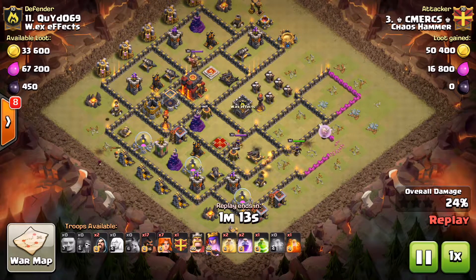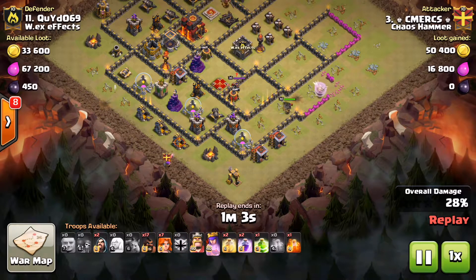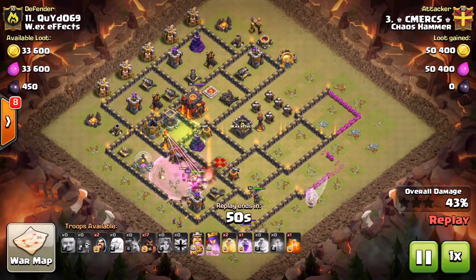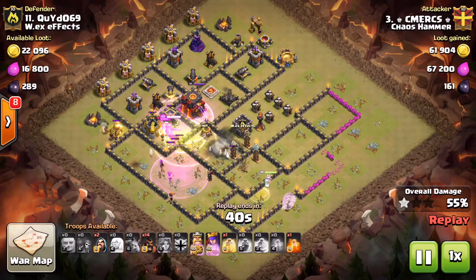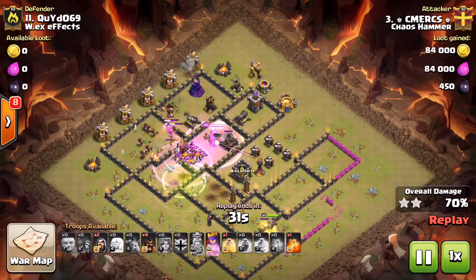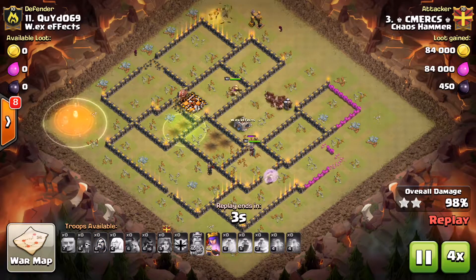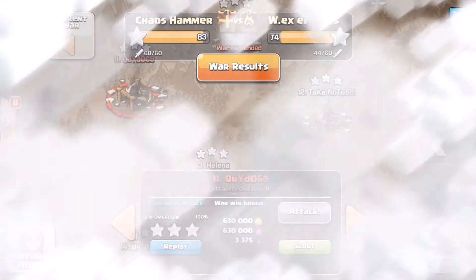He has a Valk and then a wizard to create the funnel up at the nine o'clock area, and then the big bunch of his attack gets in there with the Valks breaking through the first wall. He drops a Rage for them. When they're finished with the first compartment, the jump and the heal are placed perfectly so the Valks knock out the first Inferno. They take care of the queen and that Tesla farm, and he has his hogs up at the top totally away from the bombs, just destroying the rest of the base. He had a swag heal and poison — nicely done, Devon.